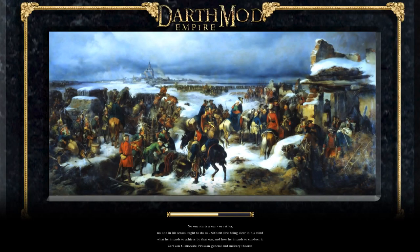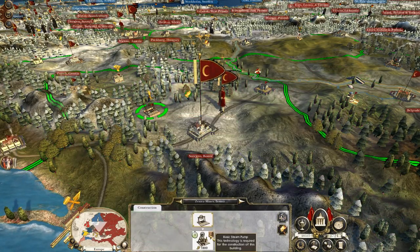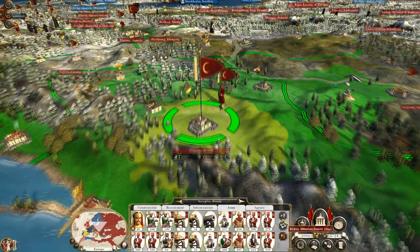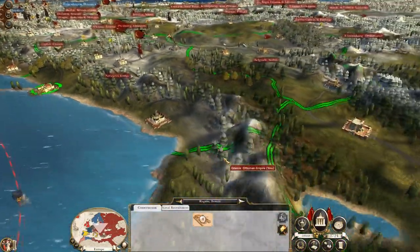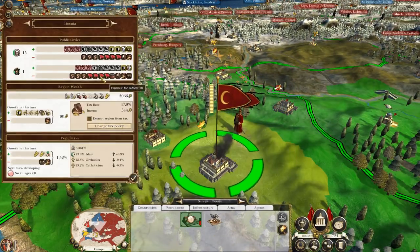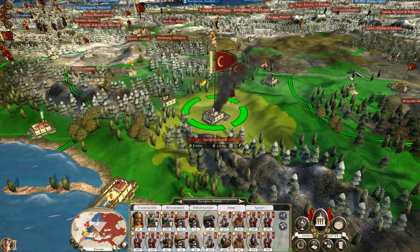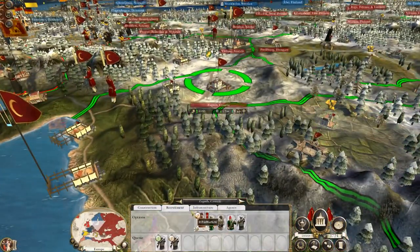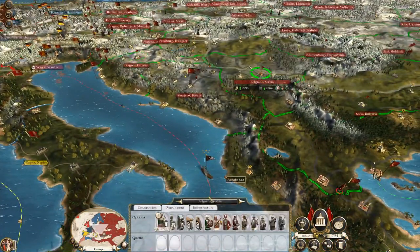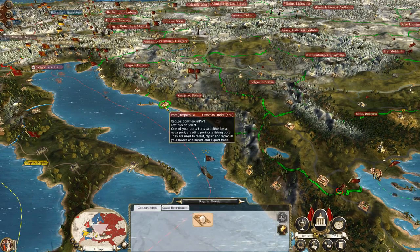So this is a territory that's been behind our lines for some time and we haven't been able to properly make a true front line until this region was captured. Destroying the university. In Zagreb, recruiting two Seminese. Recruiting a Muslim unit in Belgrade to go occupy Ragusa.